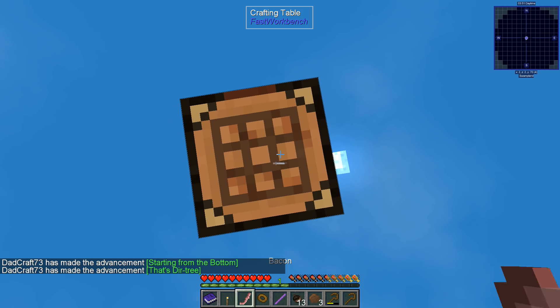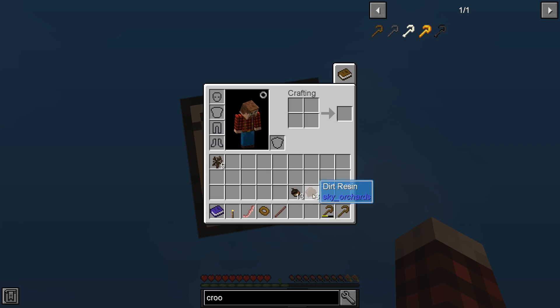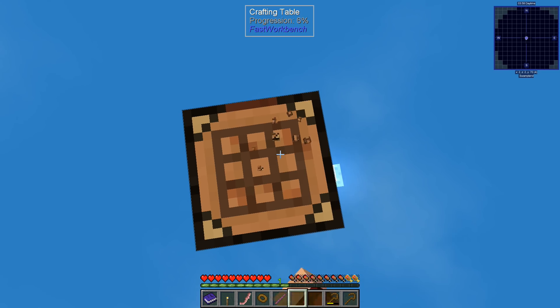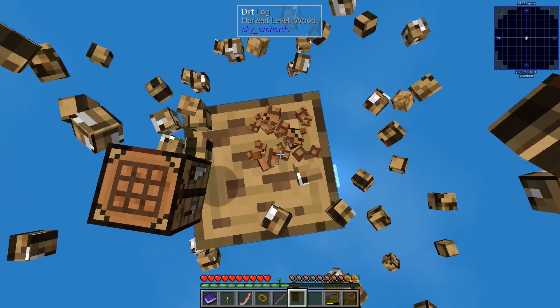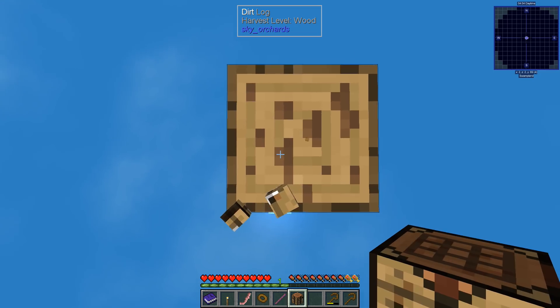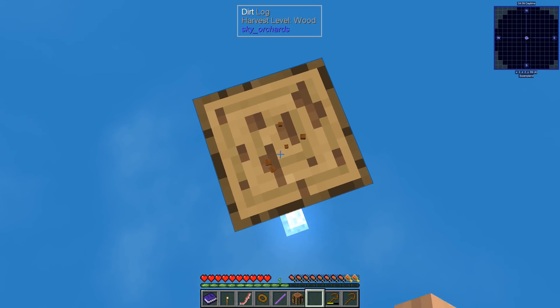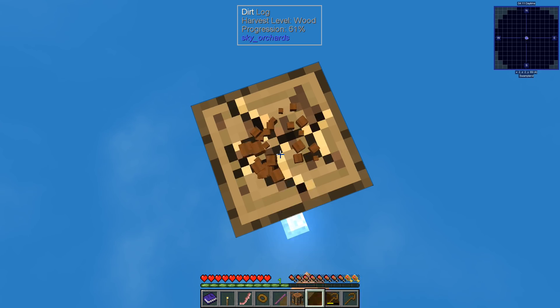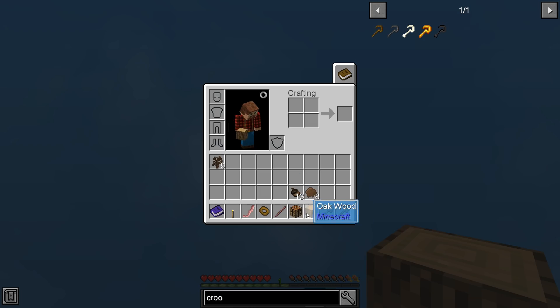We're going to vein mine all these leaves and hopefully get some saplings and dirt. We got saplings, a dirt acorn, and what looks like dirt resin. We'll chop the rest of this tree down — I could vein mine it since we're on top of a dirt block down there. We should be able to do that.